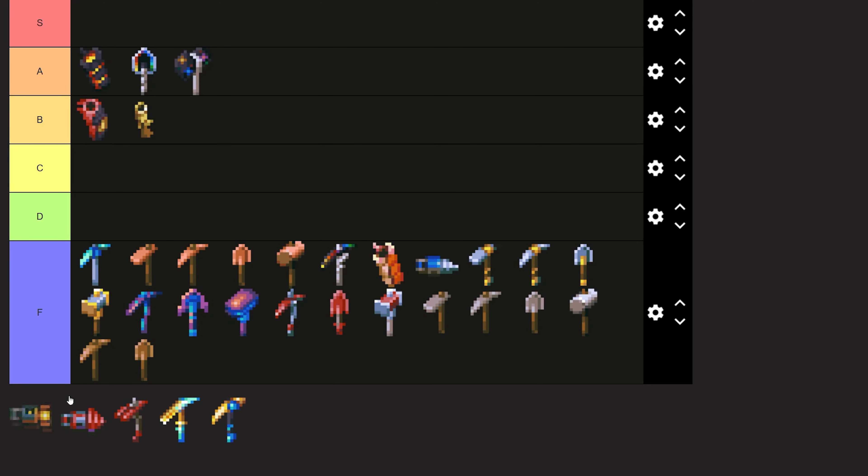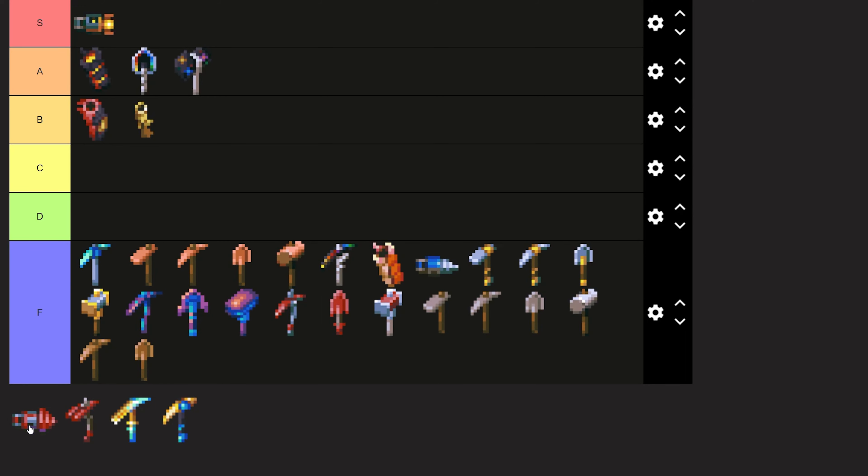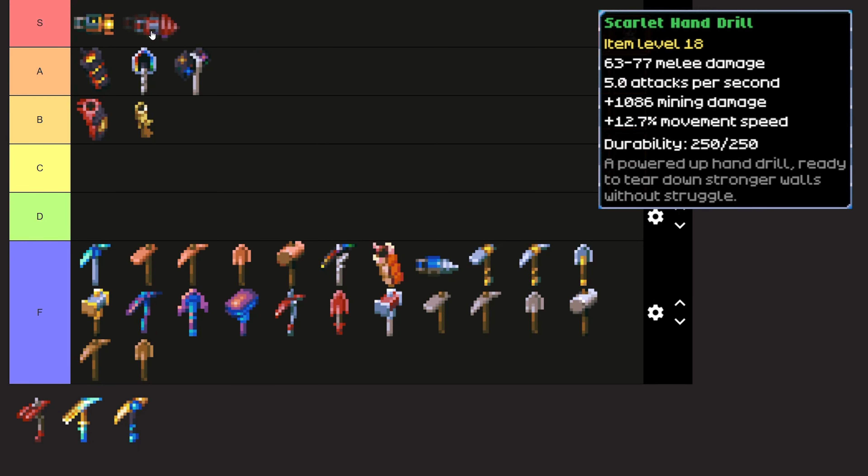The Obliteration Ray is our first S tier item at max level. Again, it is not the best of all the tools, but it is the most versatile — allowing you to use a single weapon for both mining and combat. The Scarlet Hand Drill is S tier as it is the best mining tool in the game. Durability sucks, but other than that it is awesome — it is fast, it has the highest mining bonus, and it will just rip through walls like they're paper.